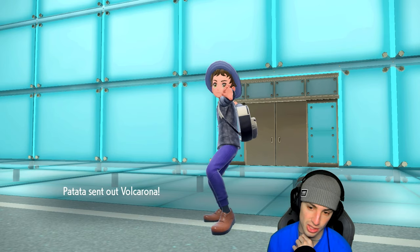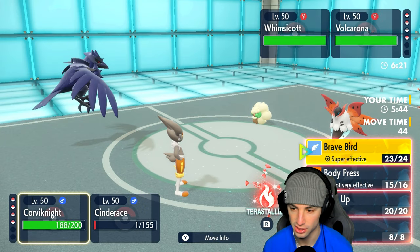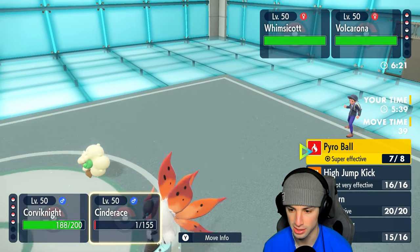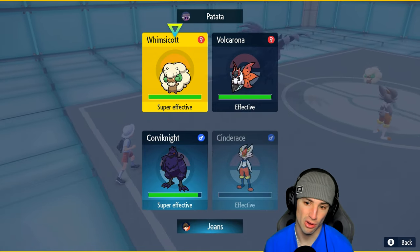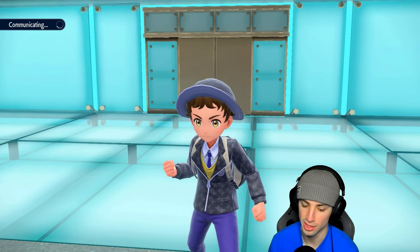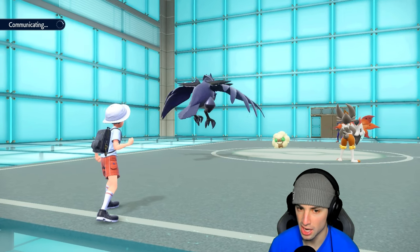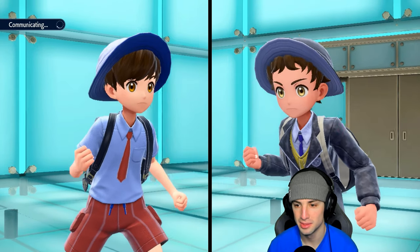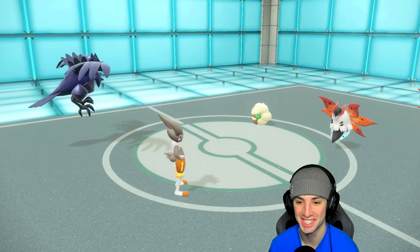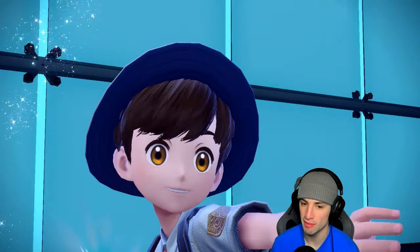I would just Coach again at that point, but Volcarona is gonna come out here. This is a good turn for us to Terastallize into Fire and just Brave Bird somebody down, probably Volcarona with that attack boost. If I can get off a Pyro Ball I'll go for it - we're Terastallizing our Corvinite here. If we can get rid of this Volcarona, we're sitting in a really good position with the snow squad late game. But I really missed that attack and it really sucks.